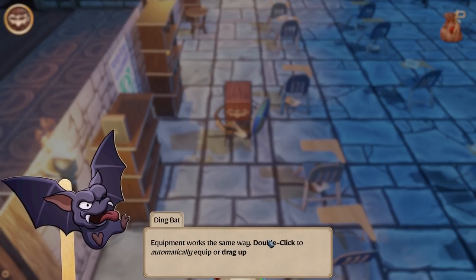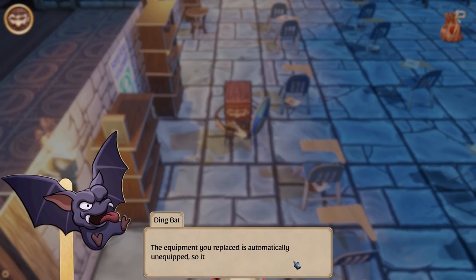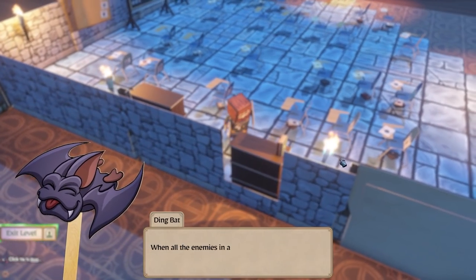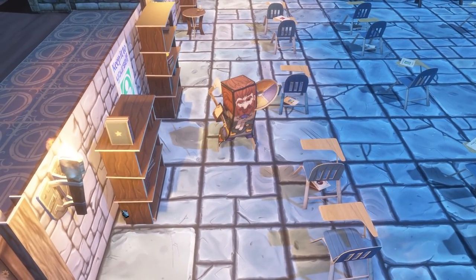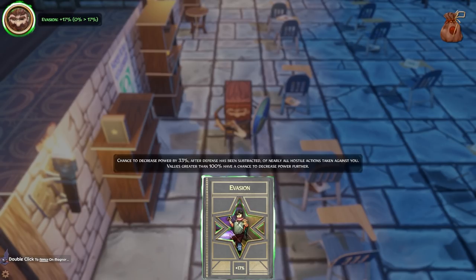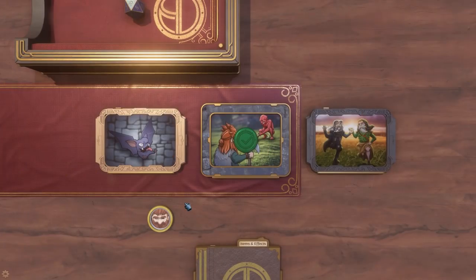'The equipment works the same way — double click to automatically equip, or drag up to release and customize. The equipment you replace is automatically unequipped so it can be sold or handed down.' This is my old one — red is bad — sell it for eight gold. There we go. 'When all enemies in a level are defeated, click the Exit Level button to progress.' So we went up against him — level up! 'At the end of a level you'll gain new statistics and abilities.' My evasion went up. So that was a brief tutorial of the game.